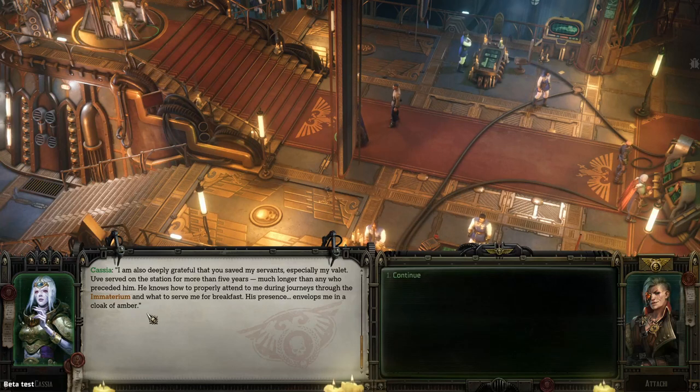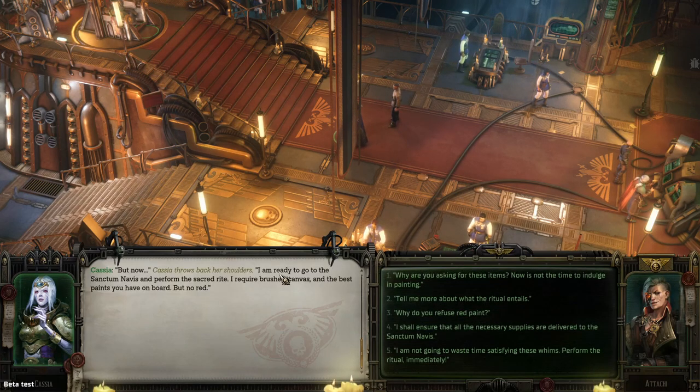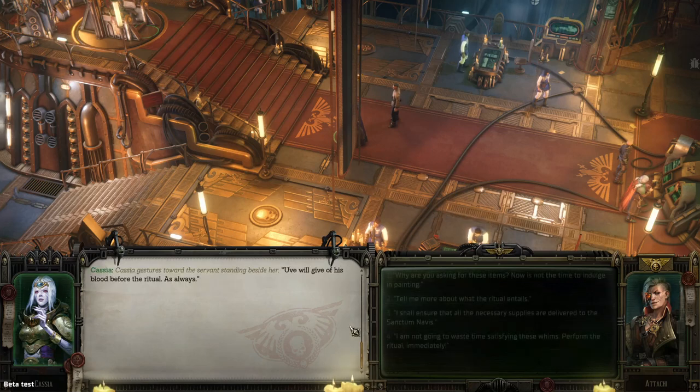She says she is ready to go to the sanctum and requires brushes, canvases, and the best paint on board — but no red. Interesting. Asking why she refuses red paint — expecting it's because of blood. 'Uvi will give his blood before the ritual, as always.' That's not the answer I was expecting — and it's really worrying. Asking about the ritual: 'I doubt the owner knows enough to understand the mystery of navigation, but I'll try to explain the essence of it. I must merge my mind with the machine spirit of the ship — I must become one with the vessel.'